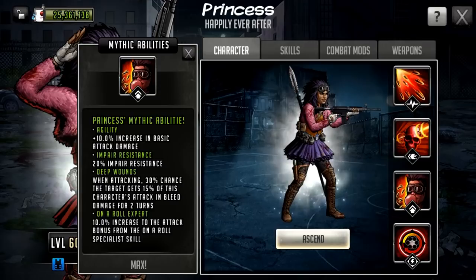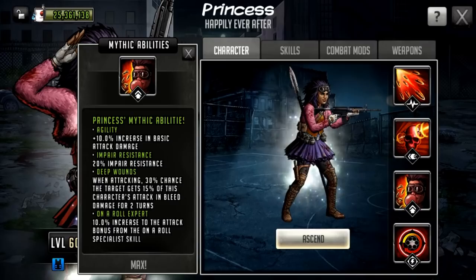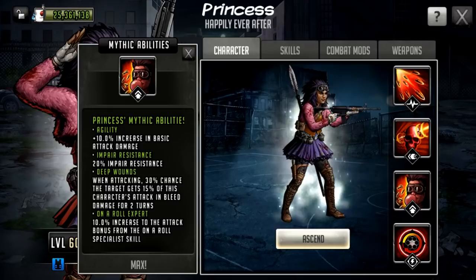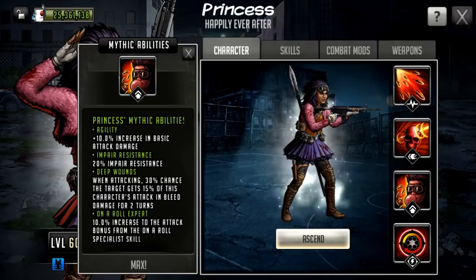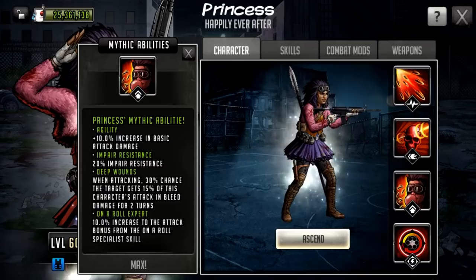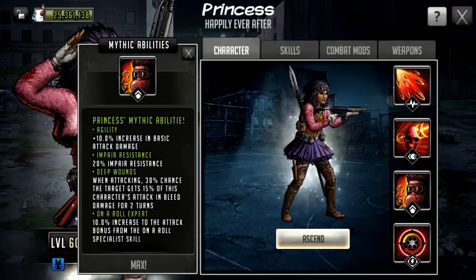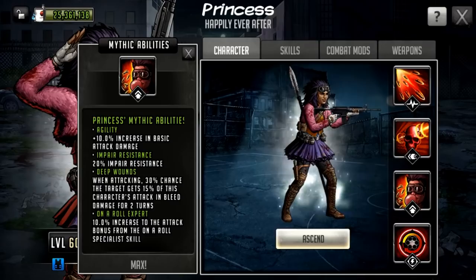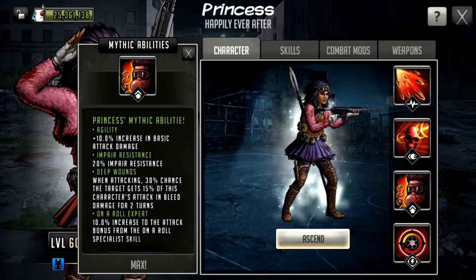The final passive is Honor Roll Expert — a 10% increase to the attack bonus from the Honor Roll specialist skill. Effectively, with Honor Roll you normally get 20% attack increase each turn, but Princess gets 30% instead. So she'll go 30, 60, 90 rather than 20, 40, 60 — reaching 60 on her second turn instead of her third. This means turn two she'll have a 60% attack boost going into her rush, which is already crazy from what we saw.